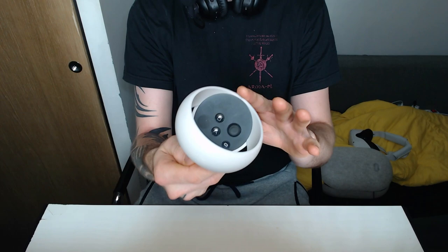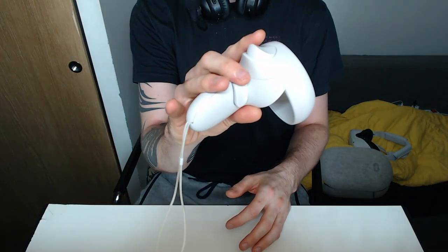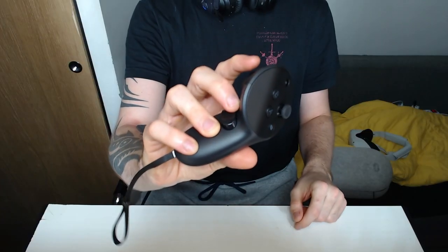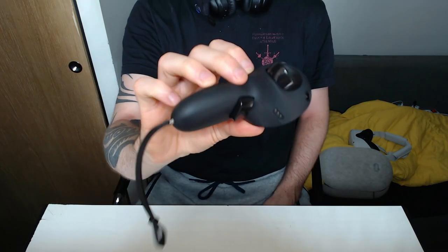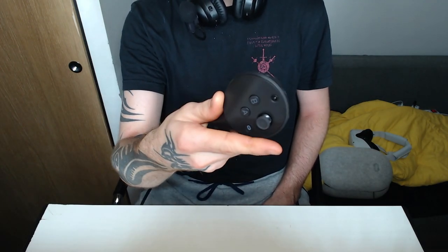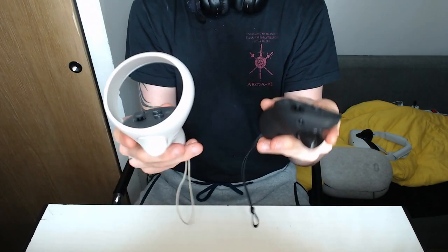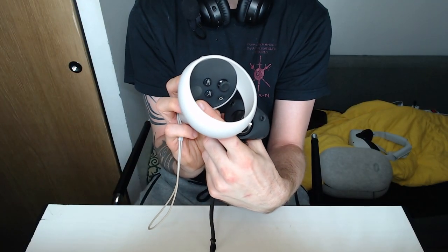Let's talk about the controllers, because they deserve their own section. The Quest 2 ones have a ring, two buttons, trigger, grab, and joystick — very simplistic. The Pro ones — instantly you can tell there's no ring, though I've already got some marks from hitting the wall. It kind of feels like a TV remote; it was clearly made for professional use and not necessarily gaming, but that's where they actually excel. The Pro controllers are actually smaller, and weight-wise it's pretty much the same.